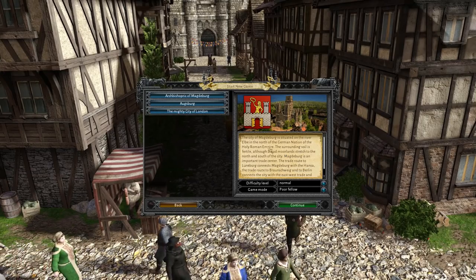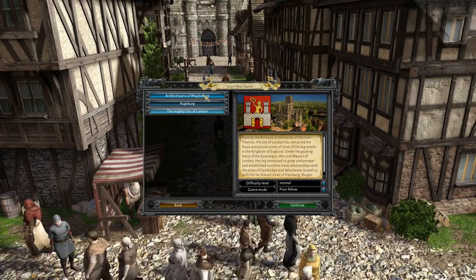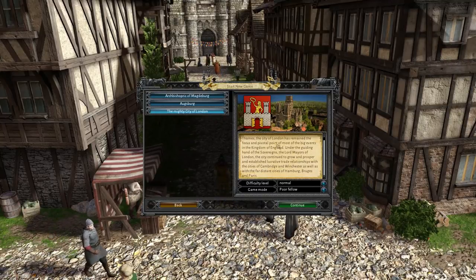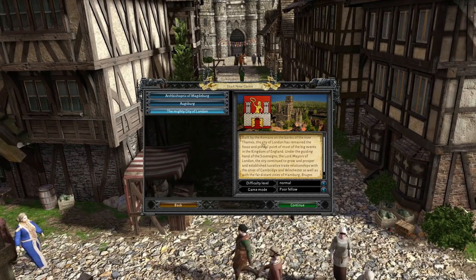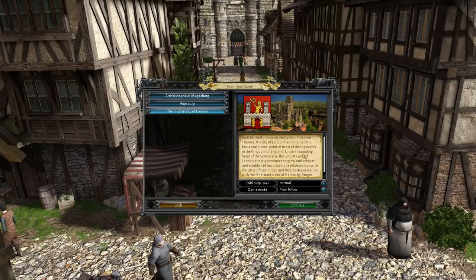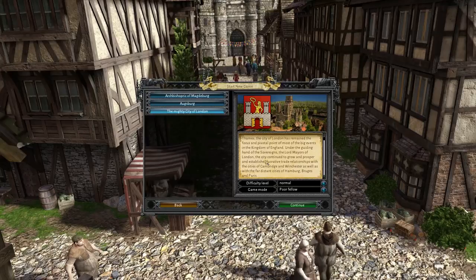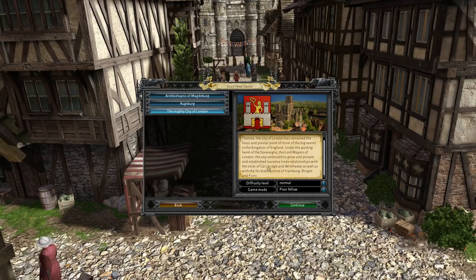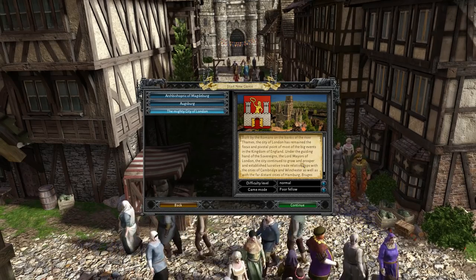It tells you a little bit about each city over here. I was messing around in the Archbishop one over here, but I think we're going to go ahead and mess around in London because I'm curious to see if there's a stark difference in how it looks or if there's a difference in gameplay. It says over here: built by the Romans on the banks of the River Thames, the city of London has remained the focus and pivotal point of most of the big events in the Kingdom of England. London continued to grow and prosper and establish lucrative trade relationships. So London, it's cool. We're going to go and try and live there.